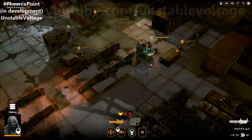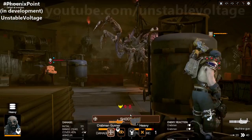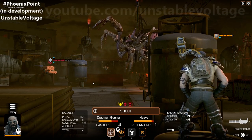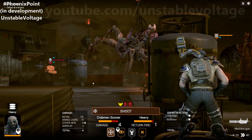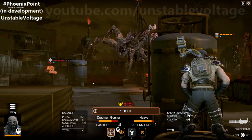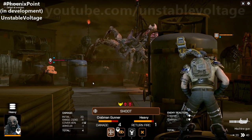Let's start taking some shots. We want to do damage to the queen, but there are a lot of crab men around that are annoying. In this build, every single time I fire a shot it will hit — there is no random roll to determine whether the shot hits or misses. That is a temporary mechanic for testing purposes, and will change in the finished game, which will have actual realistic bullet simulation.